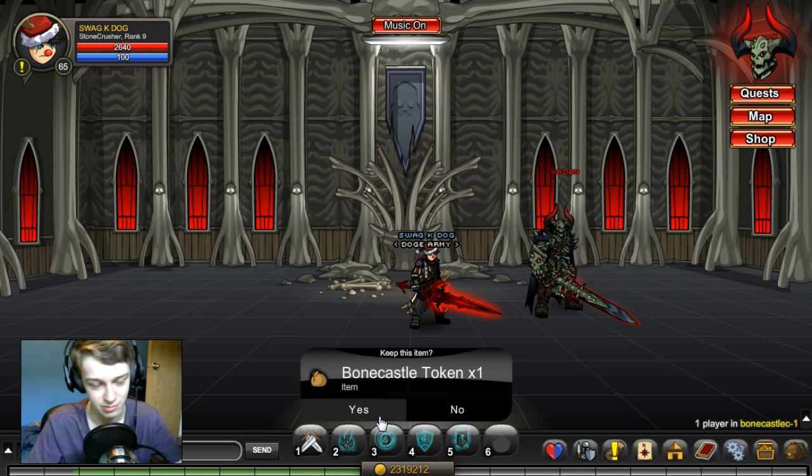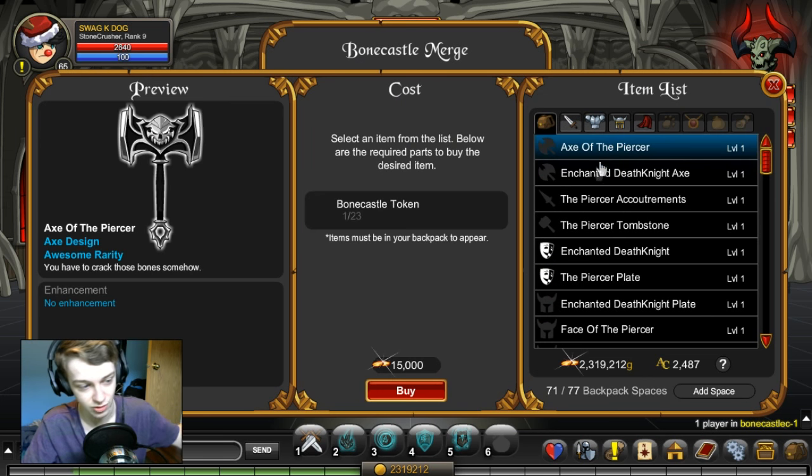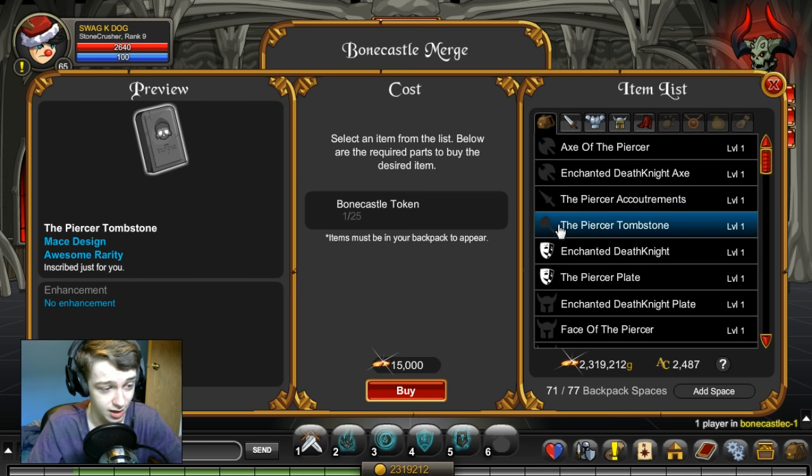You kill it quickly with Stonecrusher and Blaze and all that stuff and get lots of tokens really fast. You do need quite a few tokens for most of the stuff in the shop. If you haven't seen the merge shop yet, here it is — there's some cool stuff in here and most of it takes quite a few tokens to actually get.